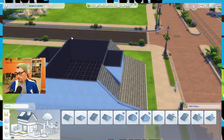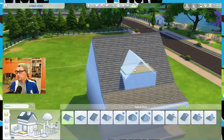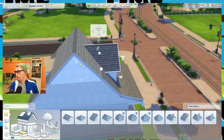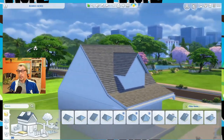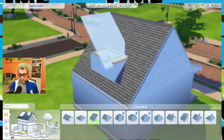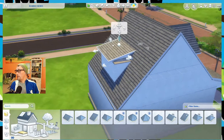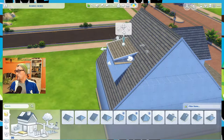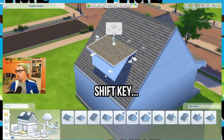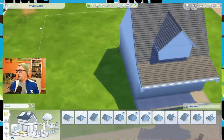Now we're going to do one of these. You can do it two ways: you can do a gable dormer, or my personal favorite — a shed dormer, like the shed in your backyard. Press your shift key and pull out just the front. Let's leave one of each — why not?